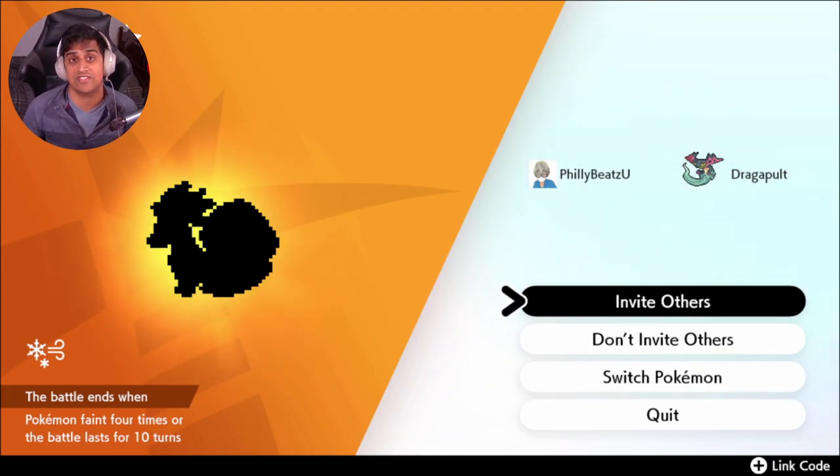Keep cycling until you get yourself a G-Max Pokémon. It has to be a G-Max Pokémon spawn in order to do that. Or you can simply hunt the specific Pokémon you want and get a 5 IV with a hidden ability. It's that simple.